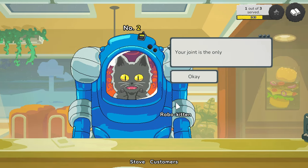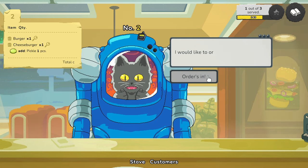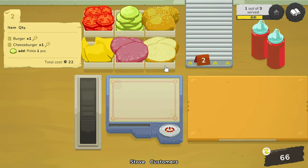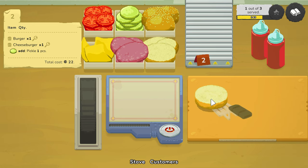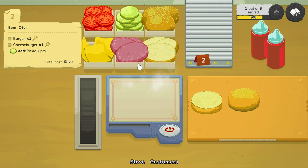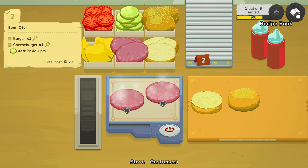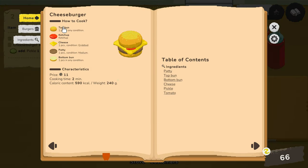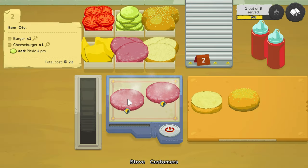Next — Mecha Cat. 'Your joint is the only one around this planet so you haven't got much choice.' 'I would like to order exactly this: burger, cheeseburger, add pickle.' Orders in. So one burger, one cheeseburger, and add one pickle. We'll cook these because they take the longest. Cheeseburger with a pickle — so cheeseburger is medium with griddled cheese. I wonder if we can upgrade the griddle size.